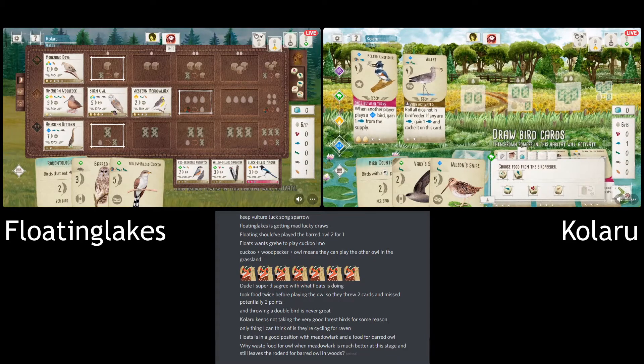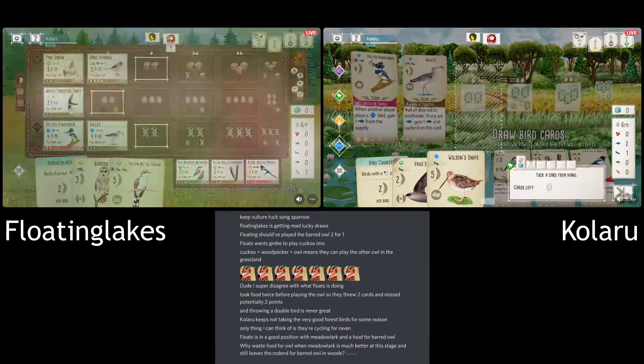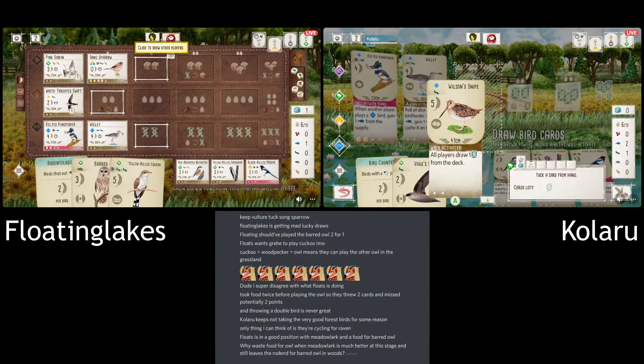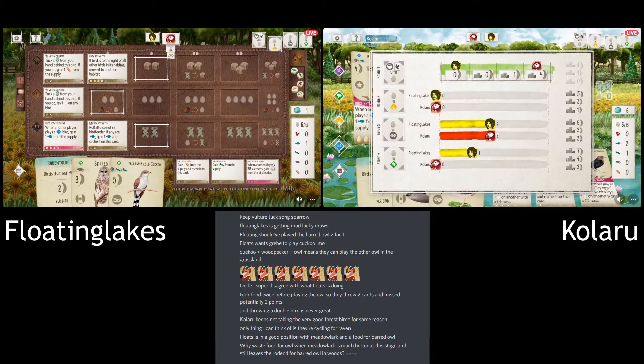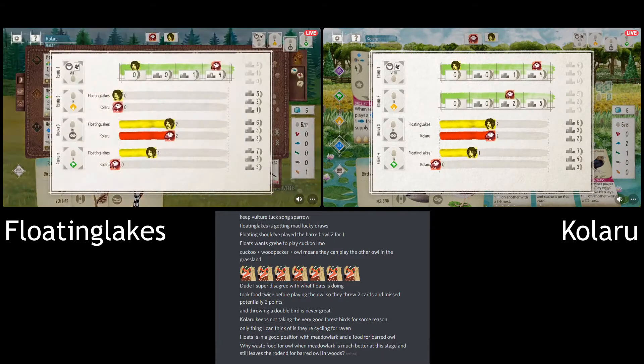They definitely need cards if they're going to fuel their tucking. They've already got the tucking card in the Grasslands, one in the forest, and another in their hand. They certainly need as many cards as they can get, otherwise those tucking cards are just not going to be worth anything.